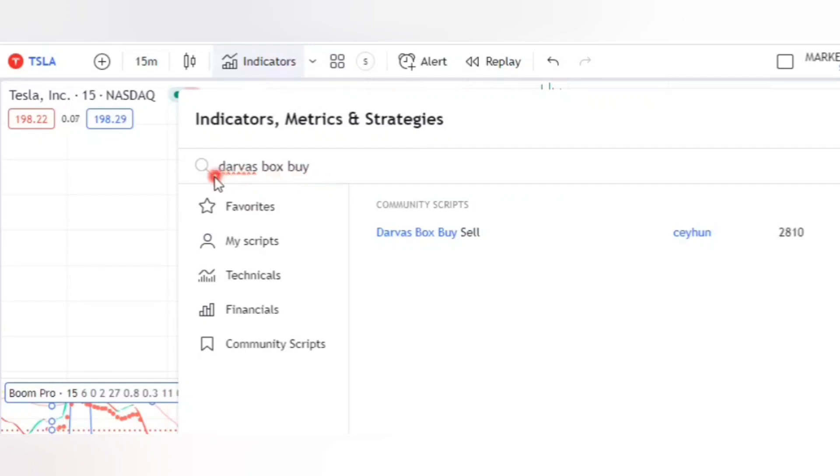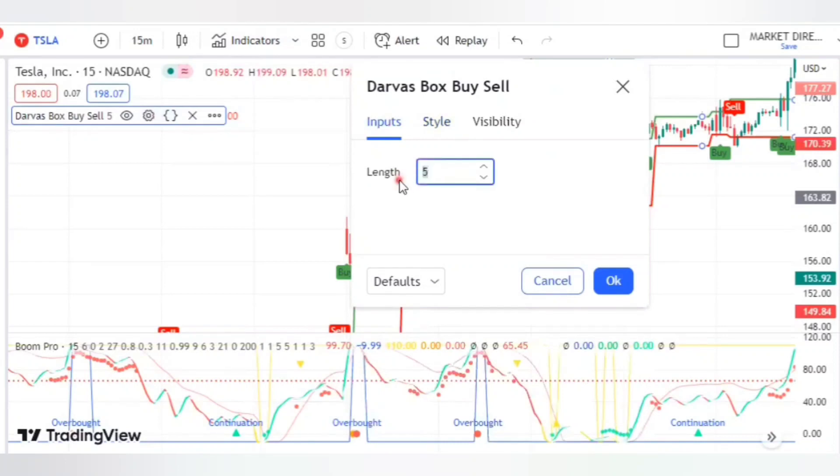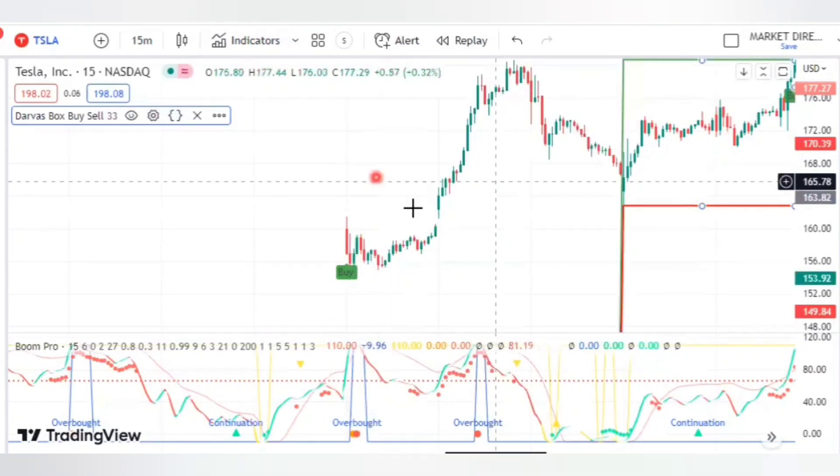For this strategy to give you proper accurate buy and sell signals, you have to add another indicator, which is Diverse Box Buy. Click on it and it will appear on your chart. To apply settings for the Diverse Box indicator, go to Inputs and change the length from 5 to 33, then click OK.